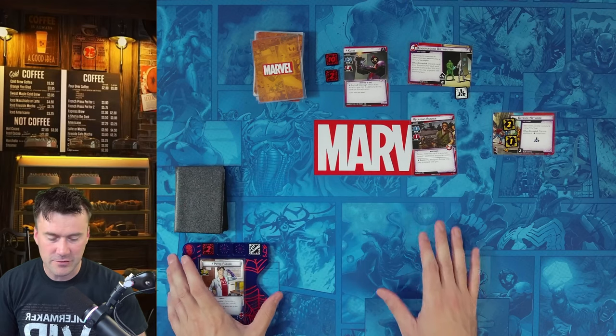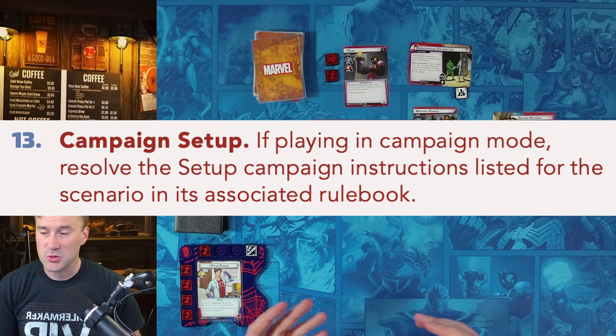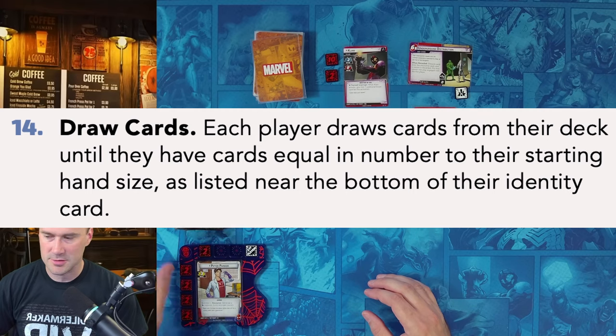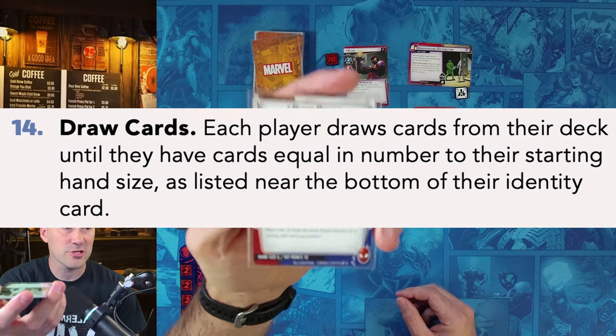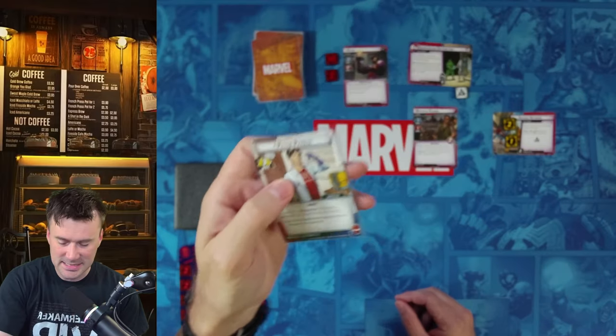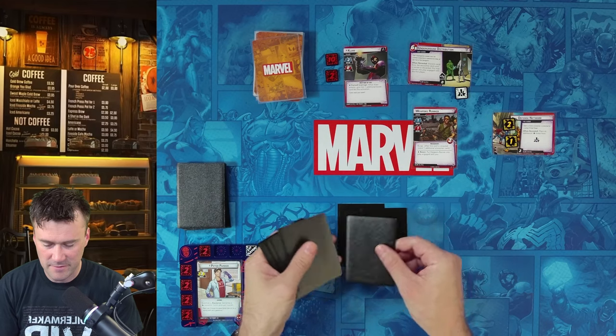We're not playing a campaign, so we skip that step. Now we draw cards equal to our starting hand size. Peter Parker's card shows hand size six in the bottom left, so we draw six cards: one, two, three, four, five, six.